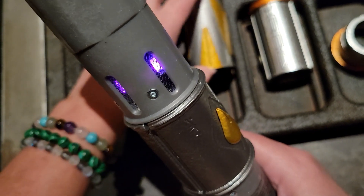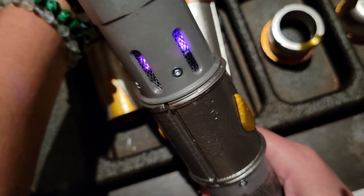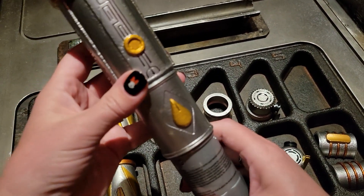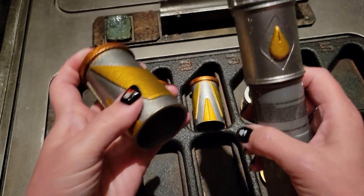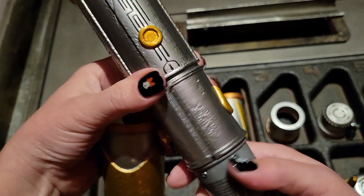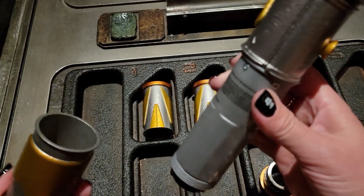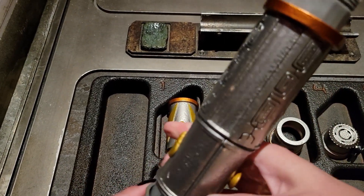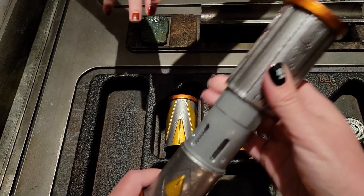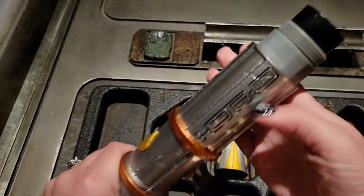Keep in mind that one of your sleeves is going to go on top of the center chamber and one is going to go on the bottom. All of your sleeves will have a thicker, wider metal band — regardless of whether that band is silver, chrome, bronze, or gold — make sure that thicker, wider metal band is always touching the center where your activation plate is located. Once they are touching, push and twist until they're fully secure.